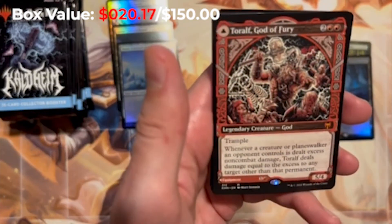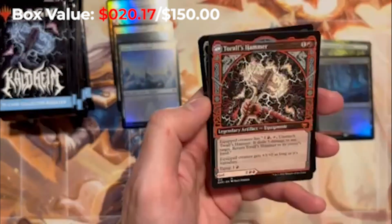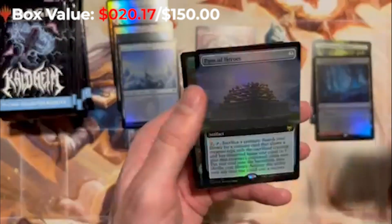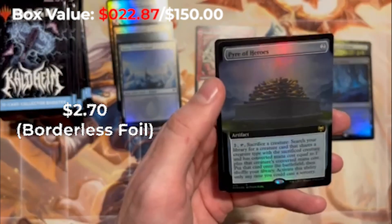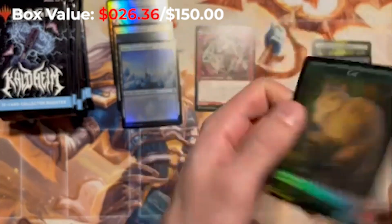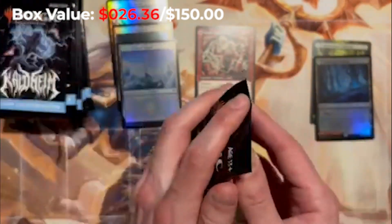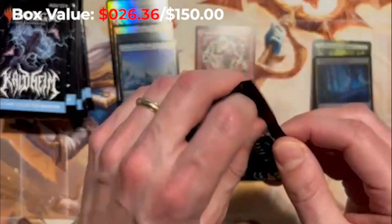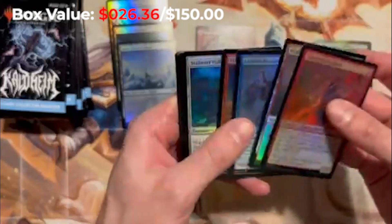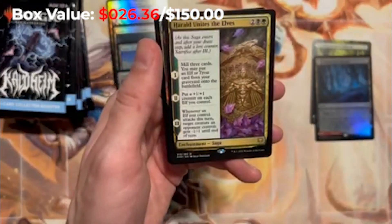Look at this — showcase Torolf, God of Fury! I forgot, man, these artworks are so good. Torolf's Hammer, cool! First mythic — I think that is the first mythic — Pyre of Heroes in the extended version, and the cat token. Cat with the dwarf berserker on the back. These are just really unique. This product is really unique, really fun — the snow theme. Completely forgot a lot of these cards. Snow-covered plains, Herald Unites the Elves.